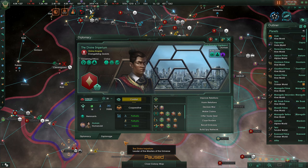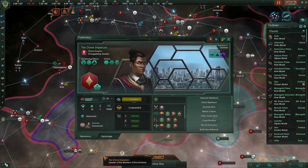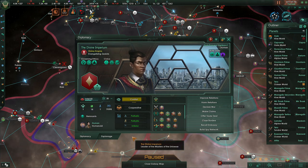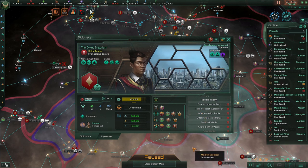Alongside the first contact system, there is also the intel system, which the DLC really builds off of. The intel system means you don't actually know a lot about another empire — when you first meet an empire on the other side of the galaxy, you won't know their ethics, their civics, what sort of pops they have, or what sort of diplomacy they're doing. You can genuinely be secretive about your stats, and it's definitely a nice system, especially with something like an Envoy Perfection Empire that wants to stay away from the galaxy.